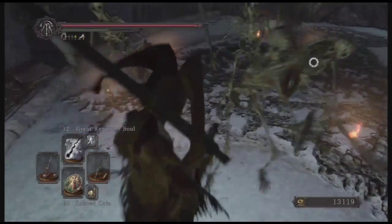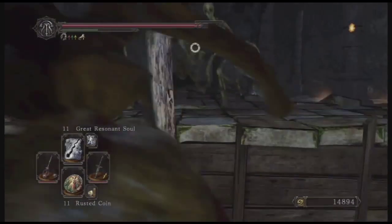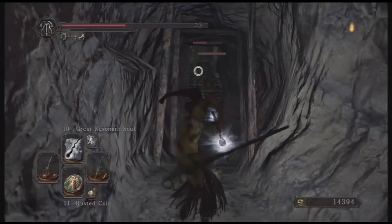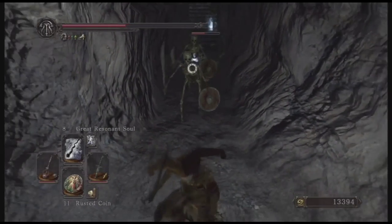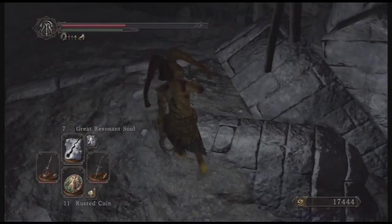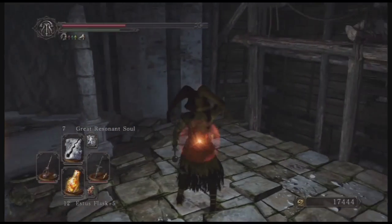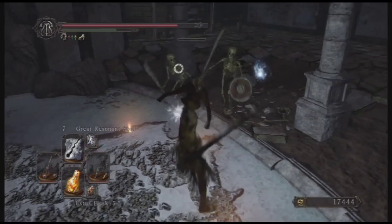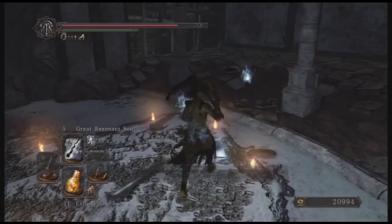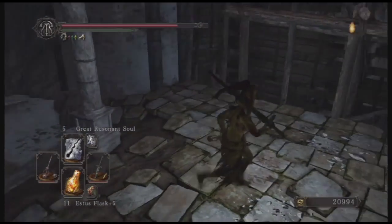What you need to do is just kill these guys and make sure you don't die. If you die you can't pick up what they drop — that's worst case scenario. Do whatever you need to do: roll around, pop life gems, whatever — even run all the way back and come back in if you need to. Just don't die. Those are really the main and best ways to get human effigies. Hope this helps you guys out — go ahead and leave a like and subscribe to the channel so you won't miss all this good stuff. Until next time, peace.